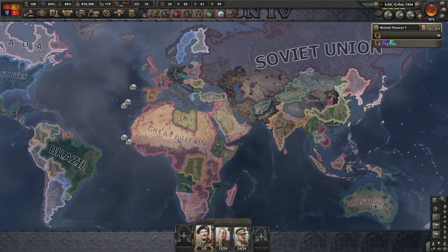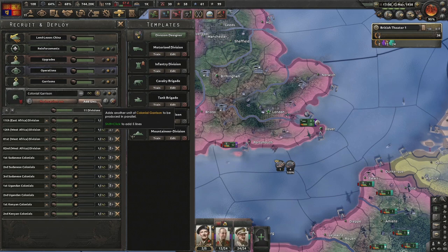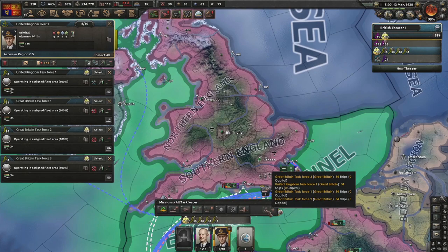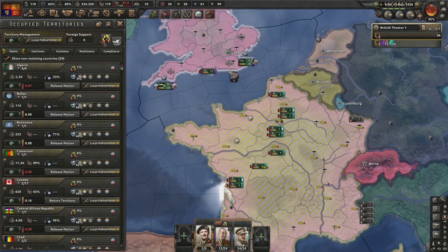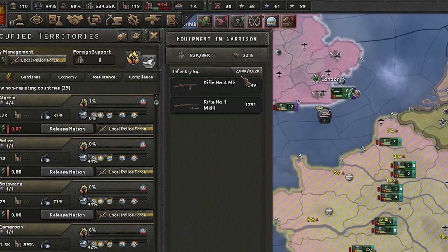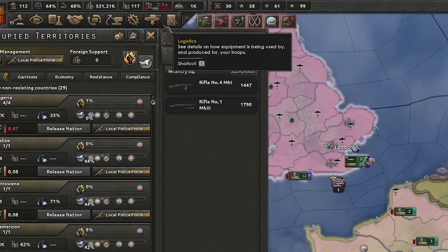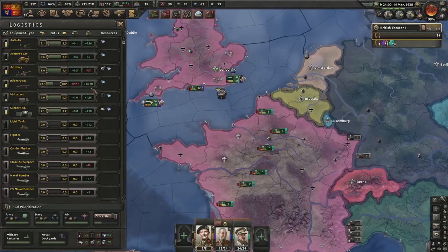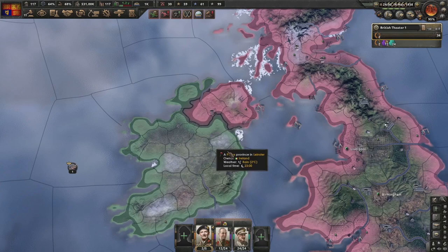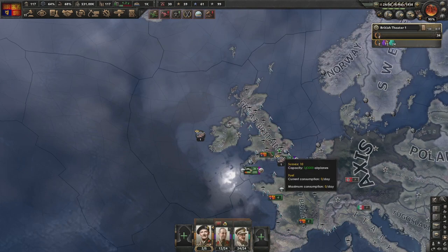Training 12 divisions, making more submarines. Sending divisions back home. Resistance is increasing - in occupied territory: 86,000 manpower required, currently just under 3,000 guns but ticking up to require 8,000 total. That's why we produced such a big stockpile. Making sure everyone is on local police force.